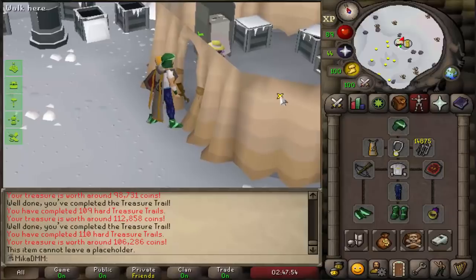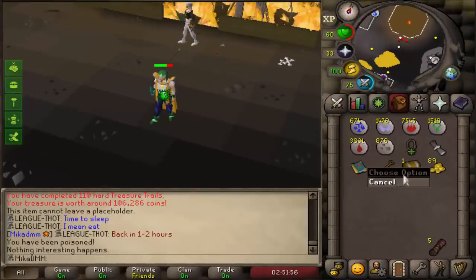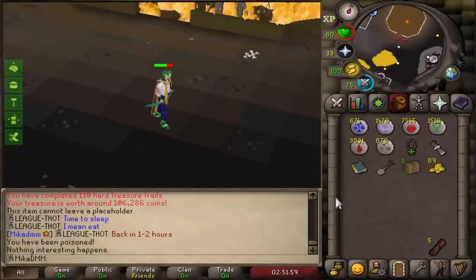This is pretty much the best range bonus setup for Twisted Leagues. I needed 110 hard clue scrolls to complete it. The only thing missing is the glory and I guess the brimstone ring, which we'll get in the future. Looking at the stats: 100 range strength - that looks so good. 175 range plus. I also forgot about ranger boots - chat is reminding me, but that looks very nice. I decided to do one more hard clue, and there it is - 111 hard clue scrolls completed. Now we're going to go and complete five master clue scrolls.